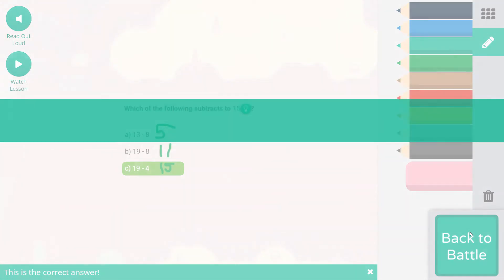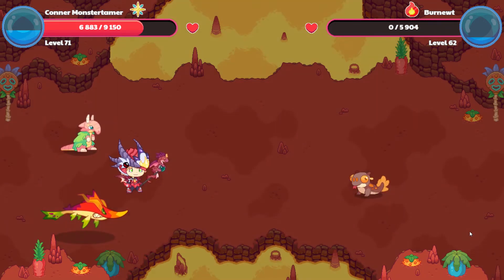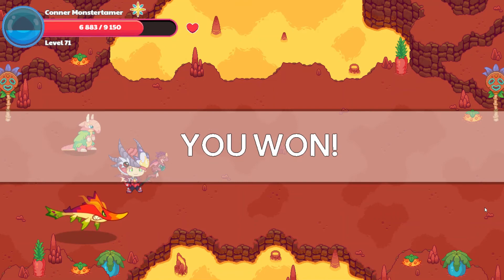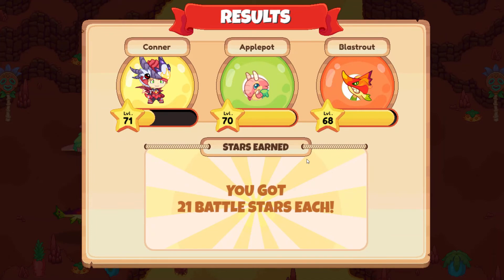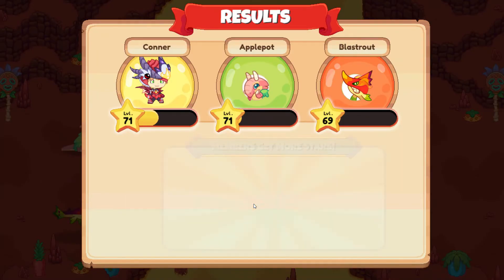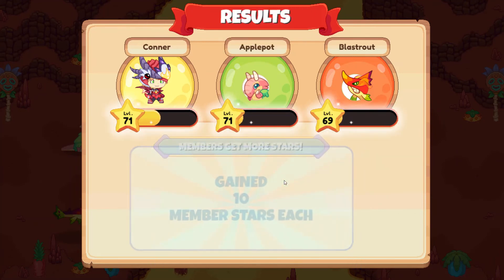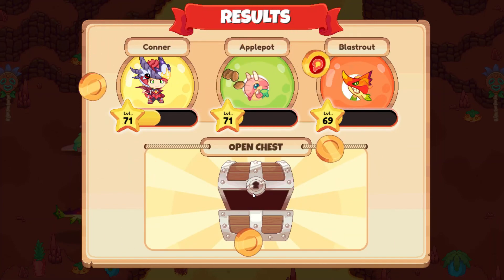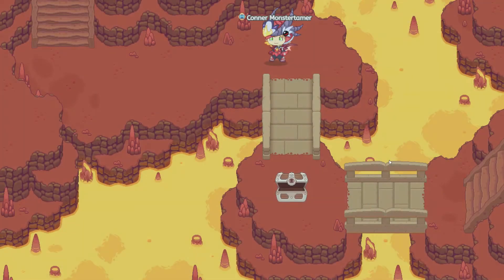21 Battlestars — Apple Pot and Blast Rout both leveled up. 80 hearts for Apple Pot, 90 hearts for Blast Rout. 10 more member stars. Fantastic! We're about halfway to level 72, which is awesome. 100 gold, 1 copper coin, 25 hearts. Fantastic!